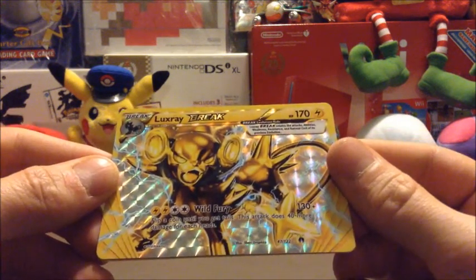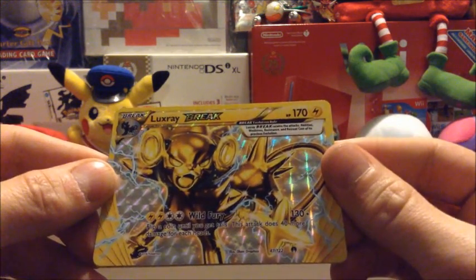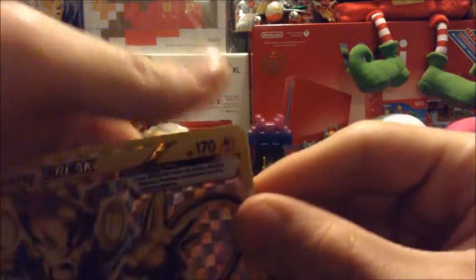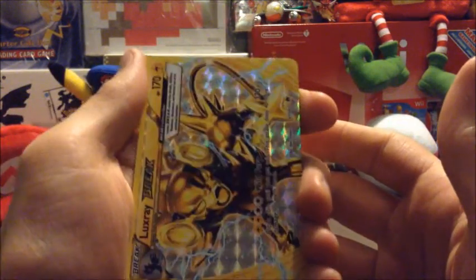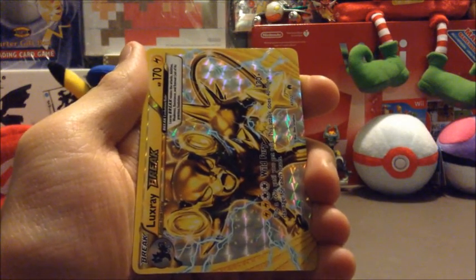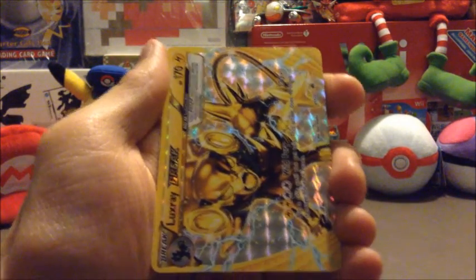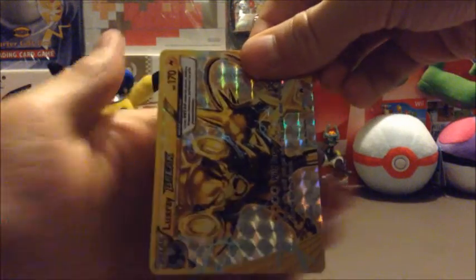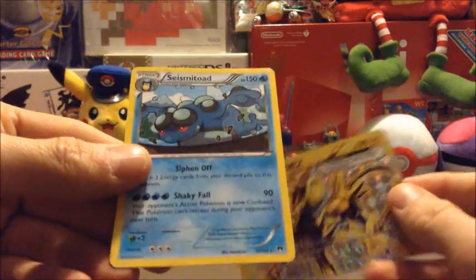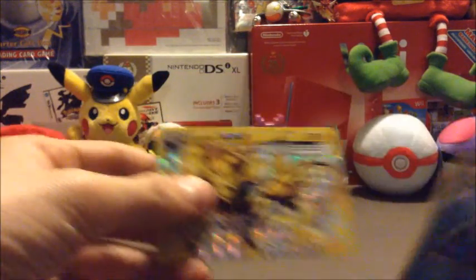So you evolve this into a regular Luxray, and the Break cards carry over all the different abilities and whatnot. Now we get to the rare card, which at this point I assume is going to be a regular rare — but that's alright. Three, two, one — yep. Seismitoad. Regular rare. So I've got a Break card at least. That's cool.